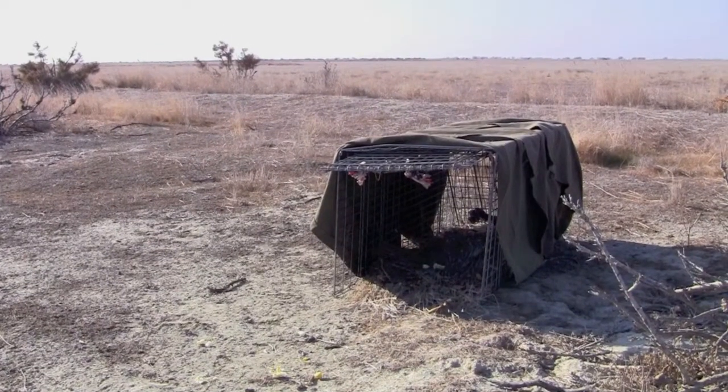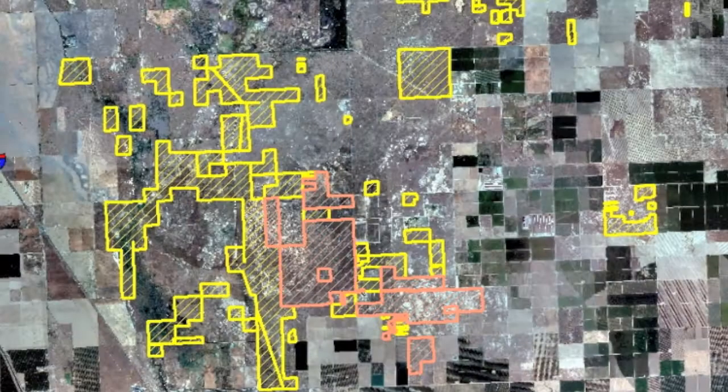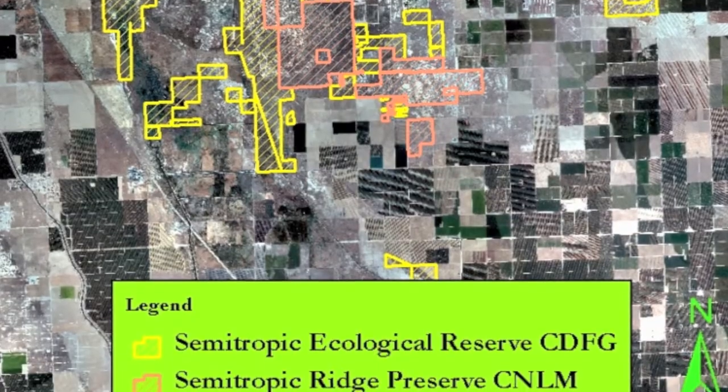If you look at a habitat map or a vegetation map, it may seem like there's a lot until you realize that a lot of those little parcels are in fragments that are too small to actually support even a pair of foxes. They need roughly about 1,200 acres in a block for a single pair, and ideally you need probably about 5,000 to 10,000 acres to support even a small population of four, five, six family groups.